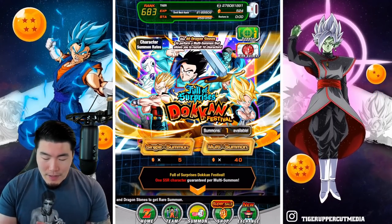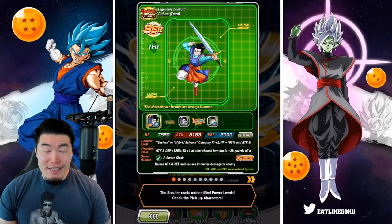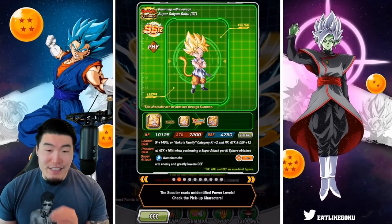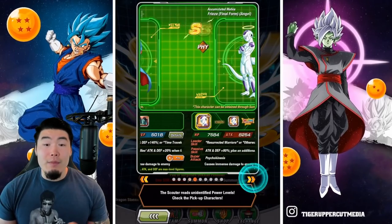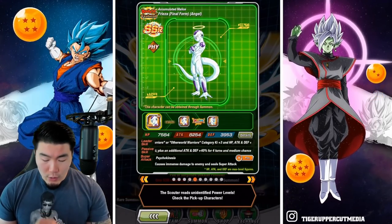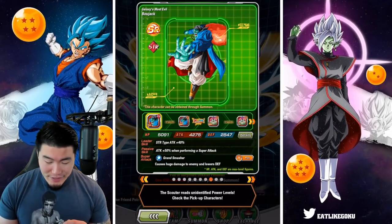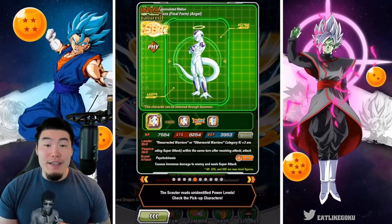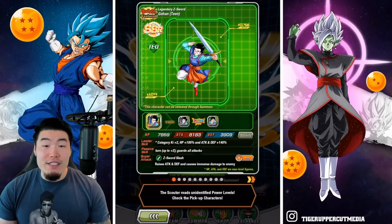Let's pop into the scouter here and take a look at the featured units. We have the Tech Transforming Gohan, the Fizz GT Goku, the Int GT Vegeta, the Str Bojack, the Fizz Angel Golden Frieza, the Fizz Beerus, and also the AGL Bardock, and a few SSRs. So in total, that's 7 featured SSRs.